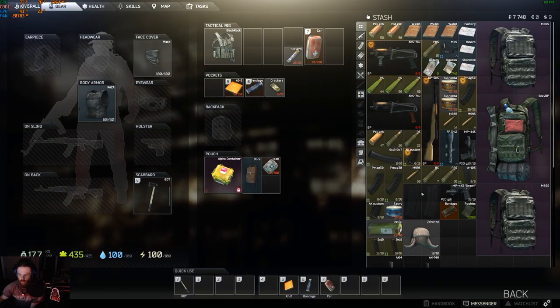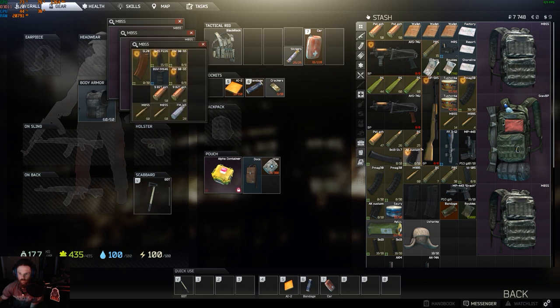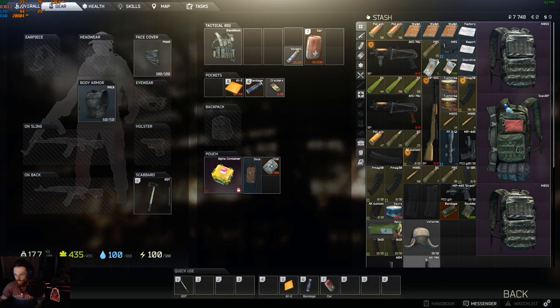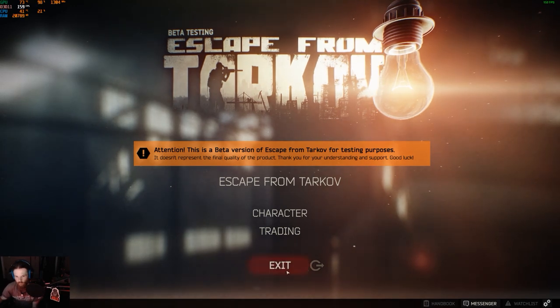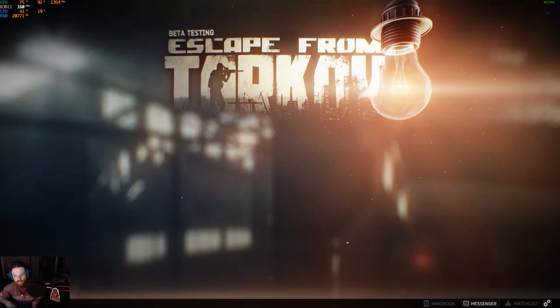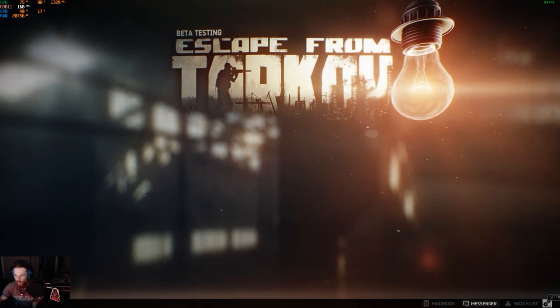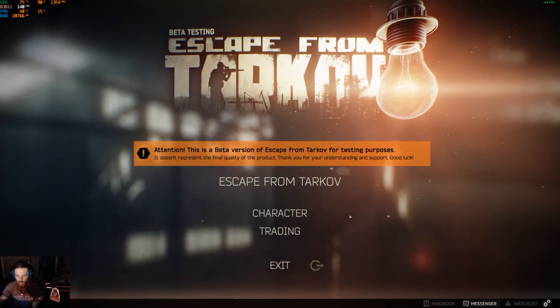I tried moving some stuff into a backpack, which just blanks out. So then I went to decide to get out of the game — that's all it does. But if I go down to settings and hit save, it brings the menu back.